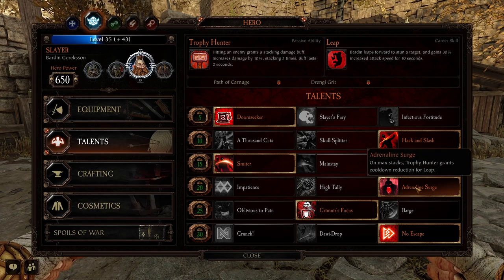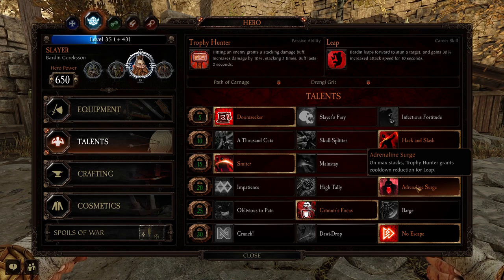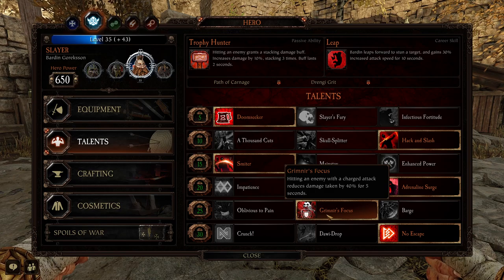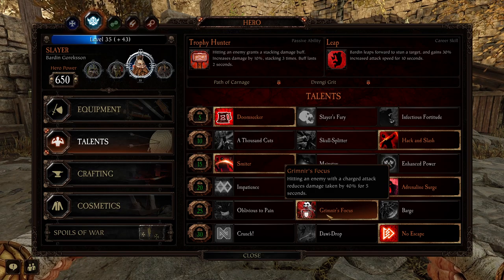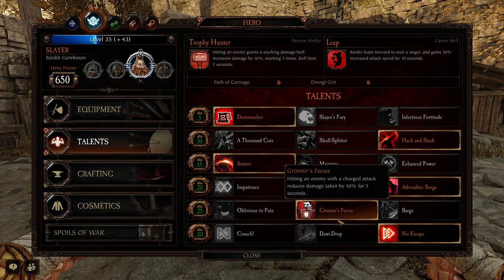Adrenaline Surge — on max stacks of Trophy Hunter grants cooldown reduction for leap. This is really good because you're going to be wanting to leap a lot. Grimineer's Force — hitting an enemy with a charge attack reduces damage taken by 40% for 5 seconds. This is also really good because, you know, you're quite squishy, but this is going to help.